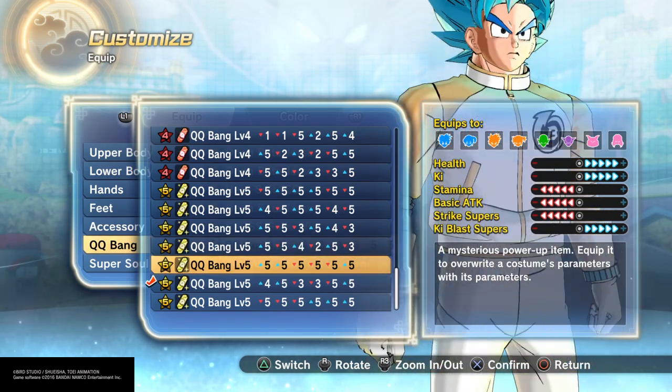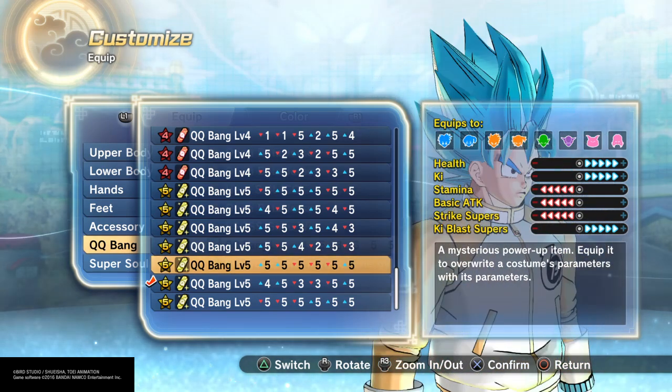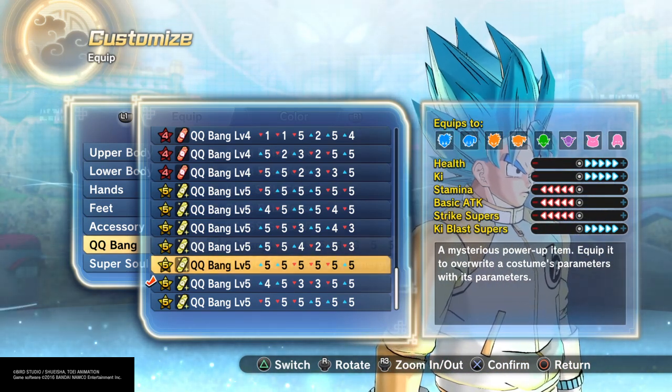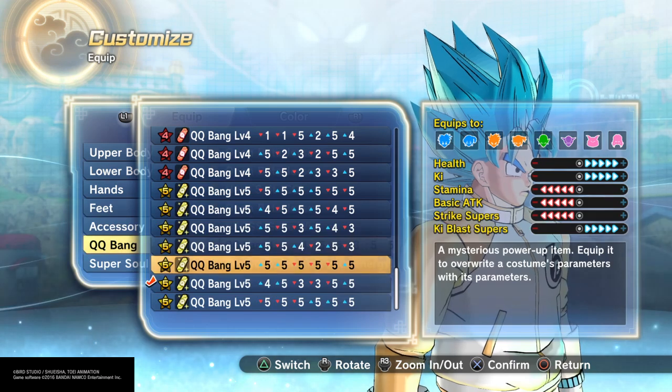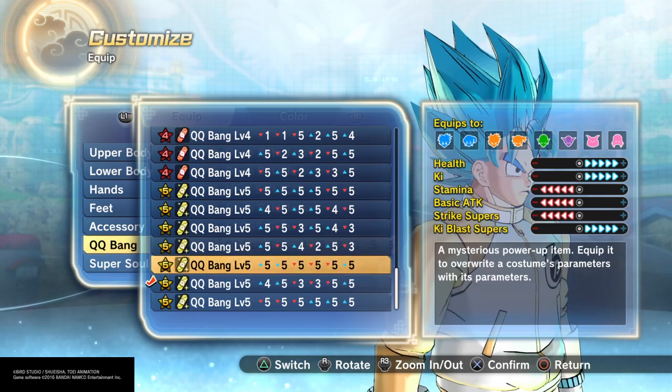Now this QQBang right here is for Ki type, because health is high and Ki is higher, but your stamina is all the way low, basic attacks are low, strike supers are low, and Ki blast supers are up.